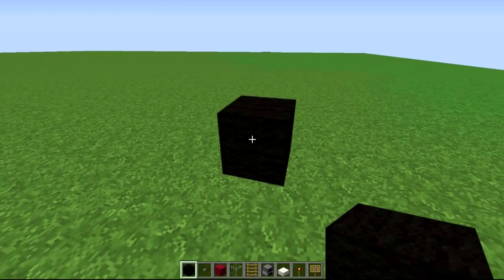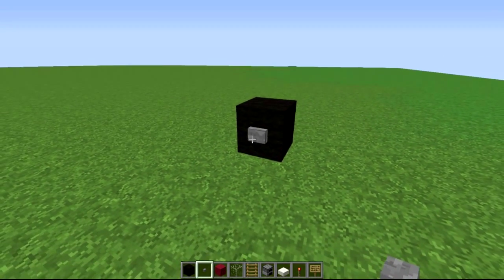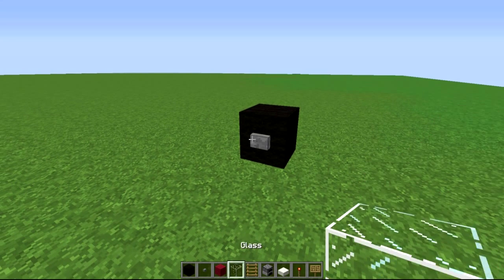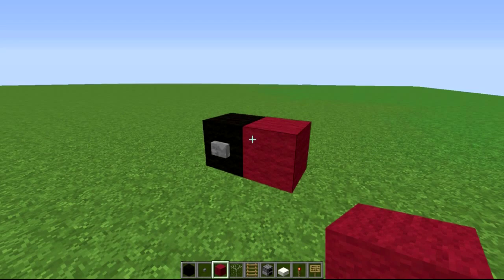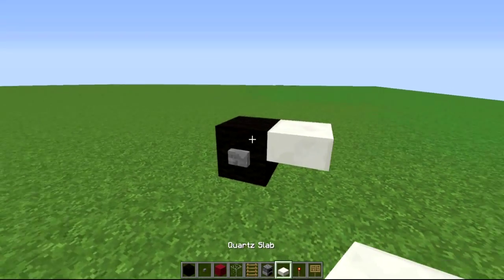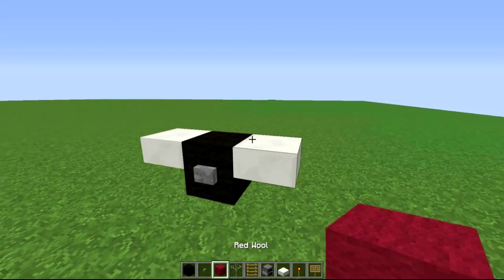We're going to place a black block anywhere to make it a wheel, and put a button on it just to identify it as a wheel. After that, put a red block in front of it — stand corrected — a quartz block on either side like so, and on the first of these front quartz blocks you're going to put a red block.